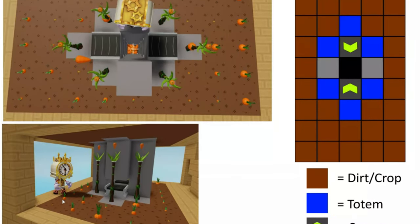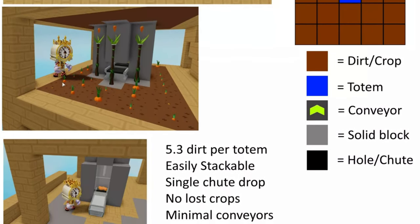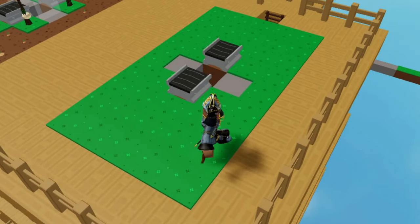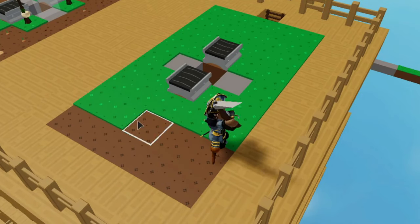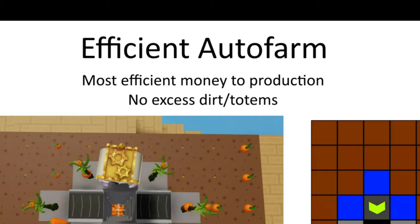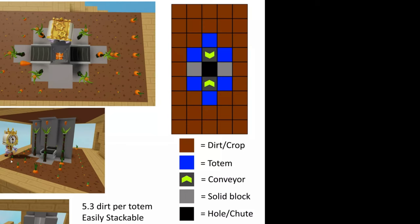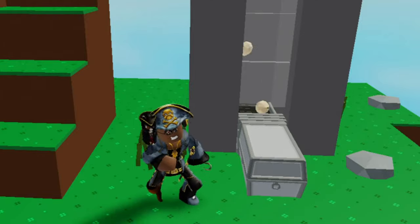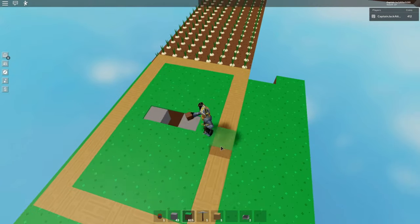Here is the basic blueprint for this build. I found it on the SkyBlock Discord server and decided to use it as the basis for this whole design. This is going to be the most efficient money-to-production auto farm because there's not going to be any excess dirt or totems — six totems in a 5 by 9 area. It's not going to be slow; it's going to be a very quick way to automatically harvest those crops. The system is also easily stackable.